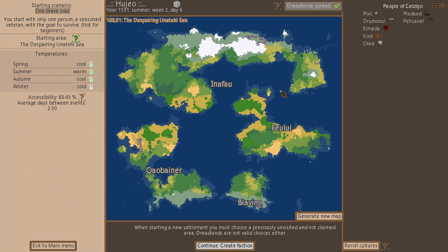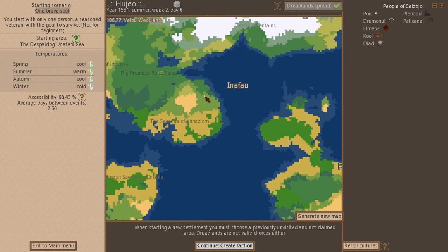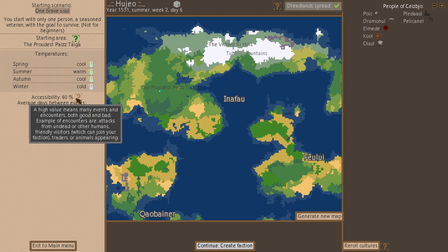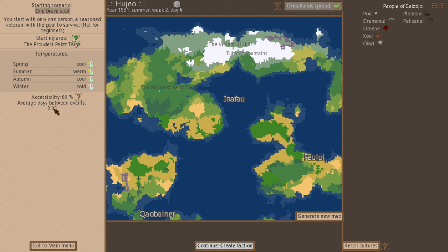This is the world I've just created: Hugio, year 1531. We need to pick a starting position — I'll pick somewhere accessible so it's easier to get trade coming in. Days between events is 2.89 and it's cool at the minute.